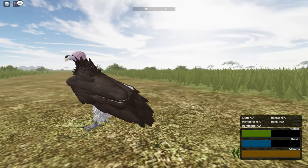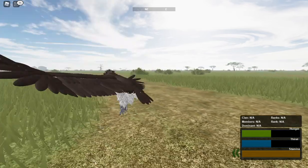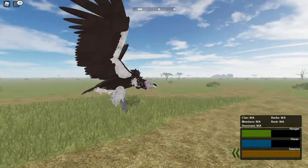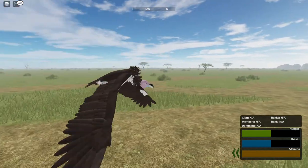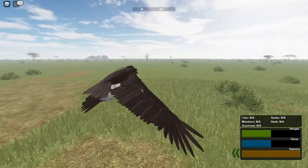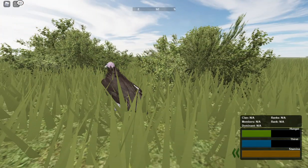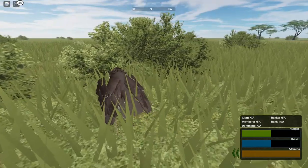So basically, all you have to do is just wait until you slow down a whole lot. You have to hold space until you fly slower than normal, then glide down and hit Q. So yeah, there's your tutorial on how to land easier.